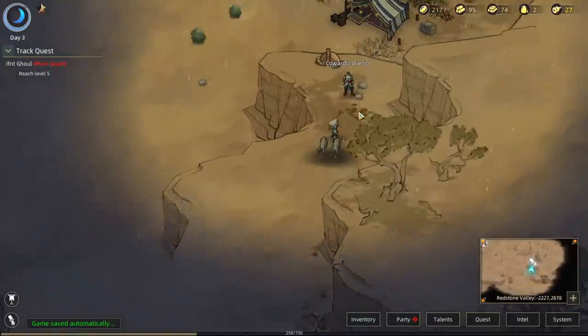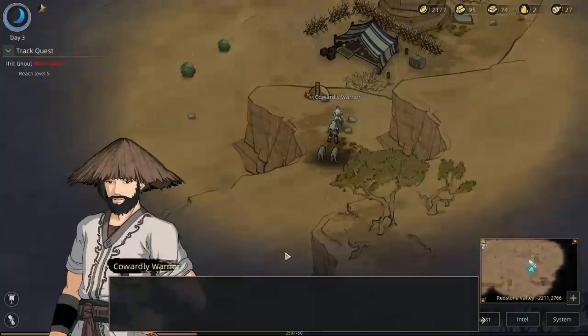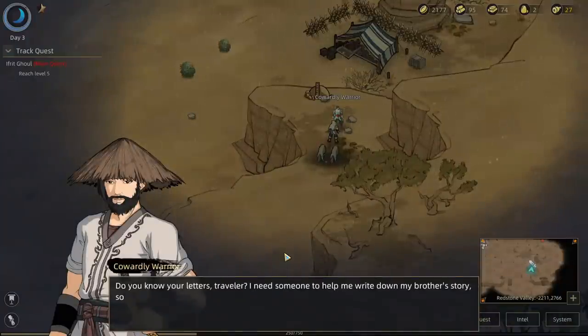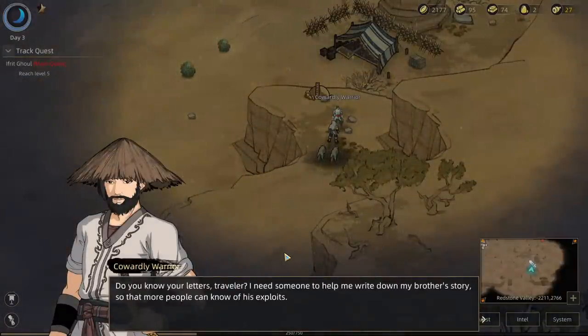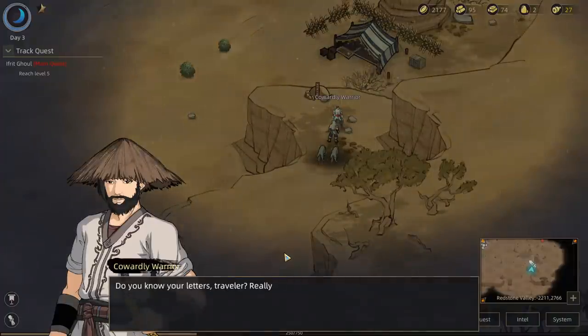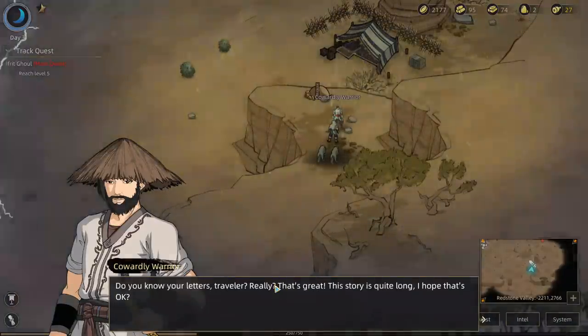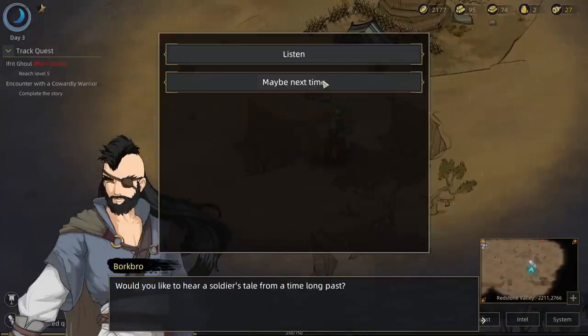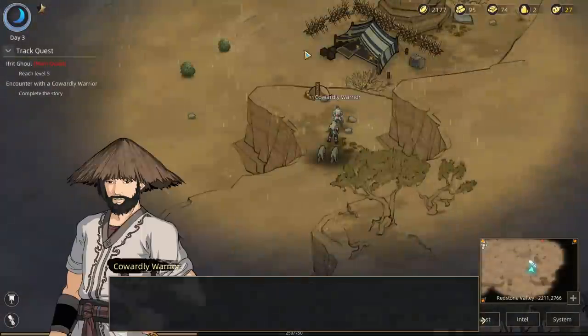What's up with this guy over here? 'I've come back to see you, Traveler. My brother was killed here during the Battle of the Black Sun. He was a brave, brave man. Do you know your letters, Traveler? I need someone to help me write down my brother's story so that more people can know of his exploits.' Yeah, why not? 'Thank you Traveler, I will tell this story to you in exquisite detail — not just normal detail, exquisite detail.'